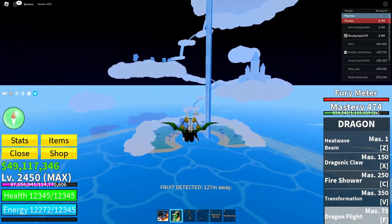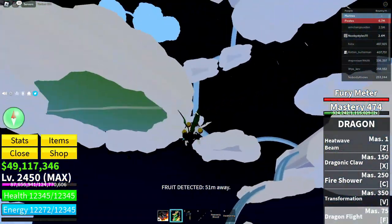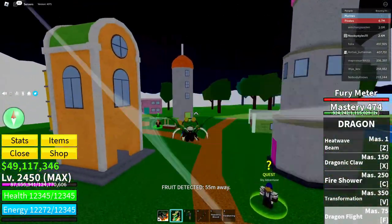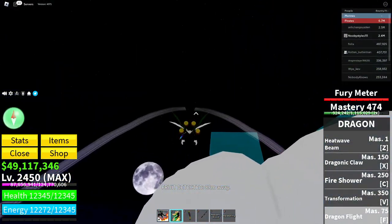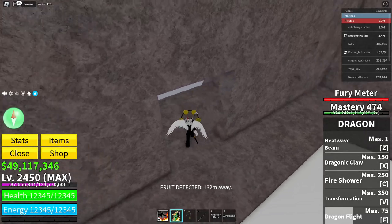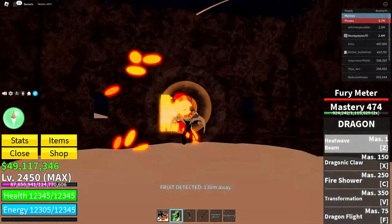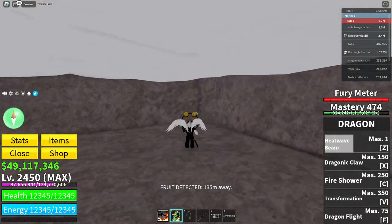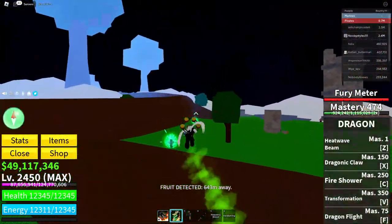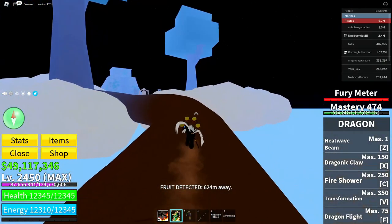We're at the Sky Islands now. If you don't have a flying fruit, come by boat and go up the stairs — up, up, up — and you'll reach this platform. Once you're here, use the sky jump or flying fruit to get across. Then go into this temple-looking structure and destroy this section using attack two, dashing around to reach the next sky island — the final one.